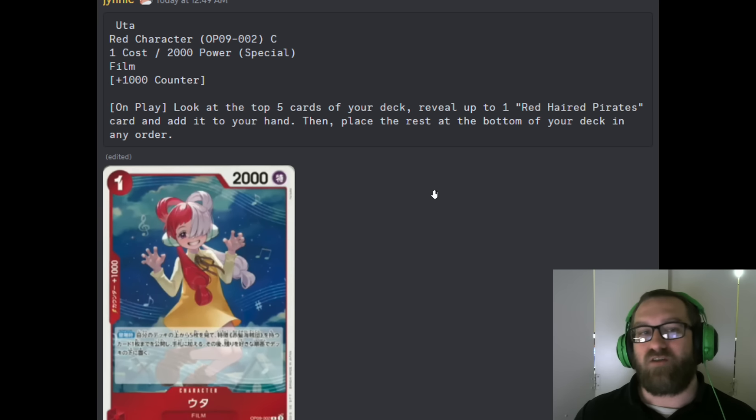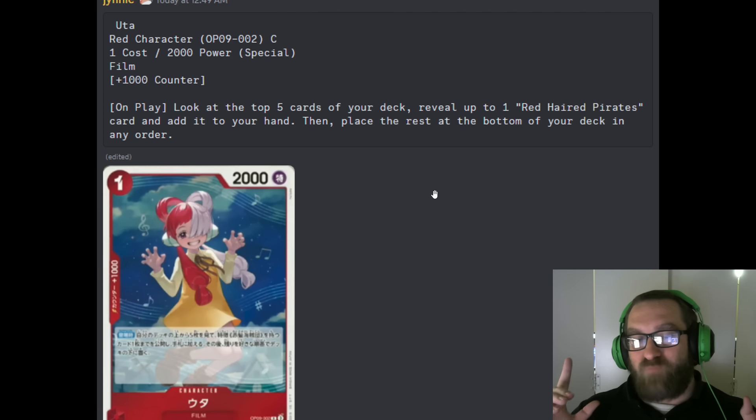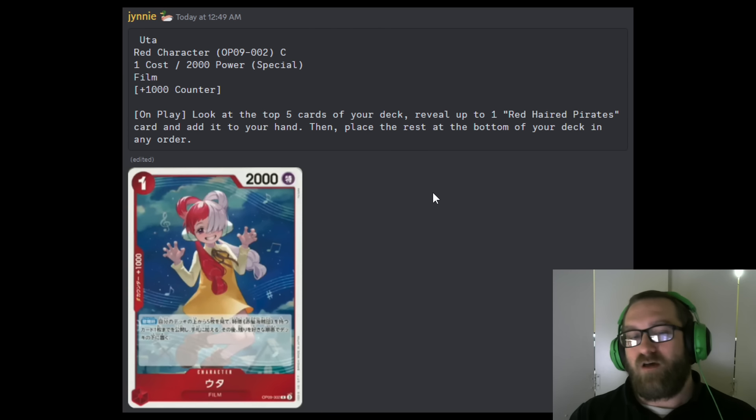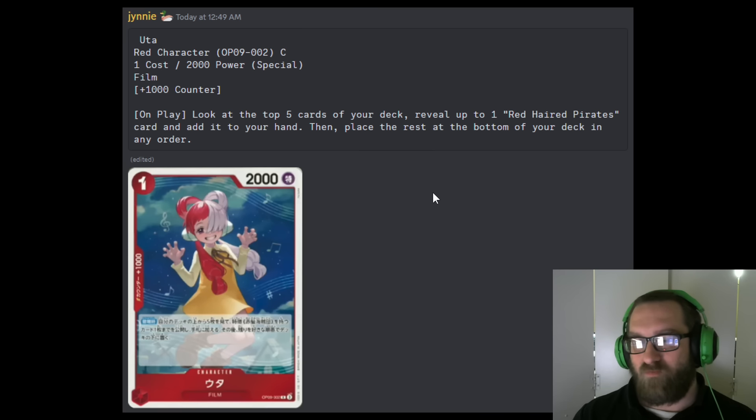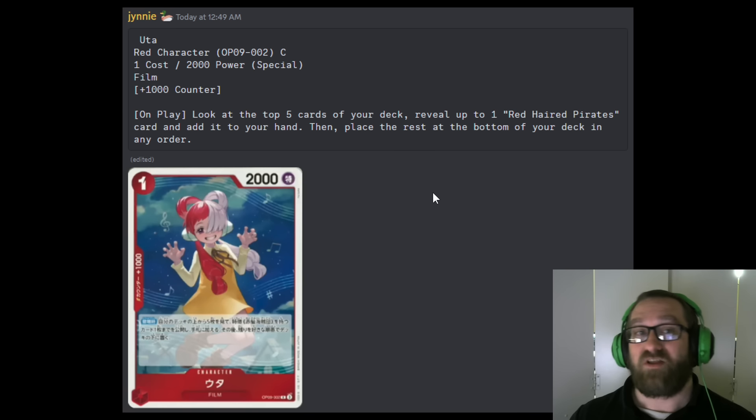Next up, we've got Uta — a nice searcher here. This is a film card with an on-play: look at the top 5 cards of your deck, reveal up to one Red-Haired Pirates card, add it to your hand, then place the rest at the bottom of your deck in any order. She is film-searchable, which I think is kind of interesting. Maybe there will be a film Red-Haired Pirates package that is just doubled up — that's for deck building way down the line. Her being a film type that searches up Red-Haired Pirates type could be interesting.